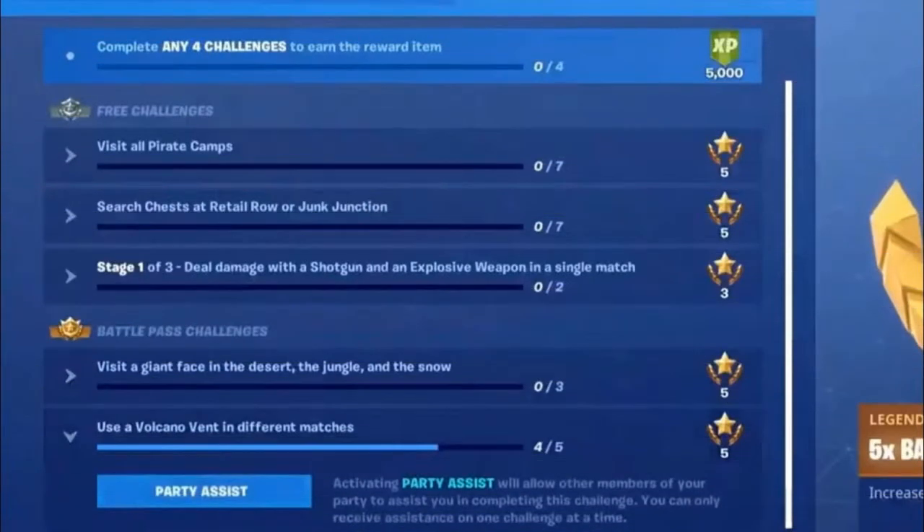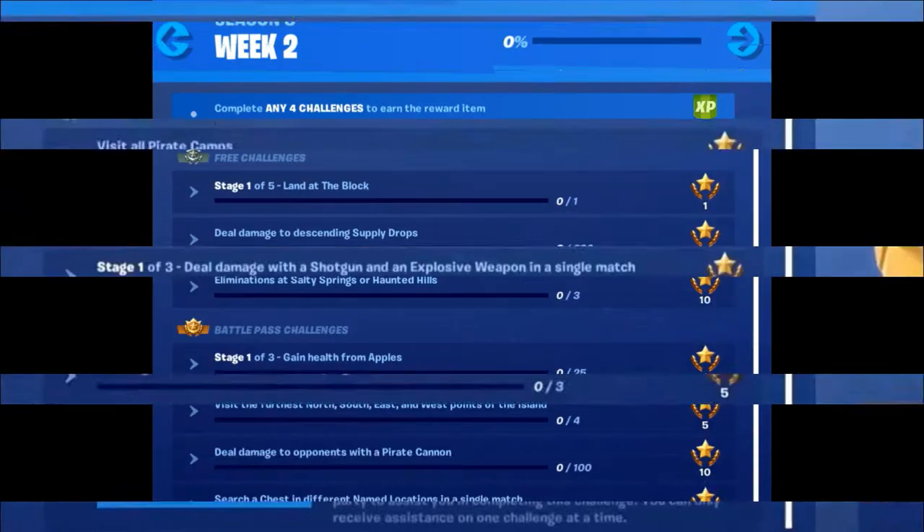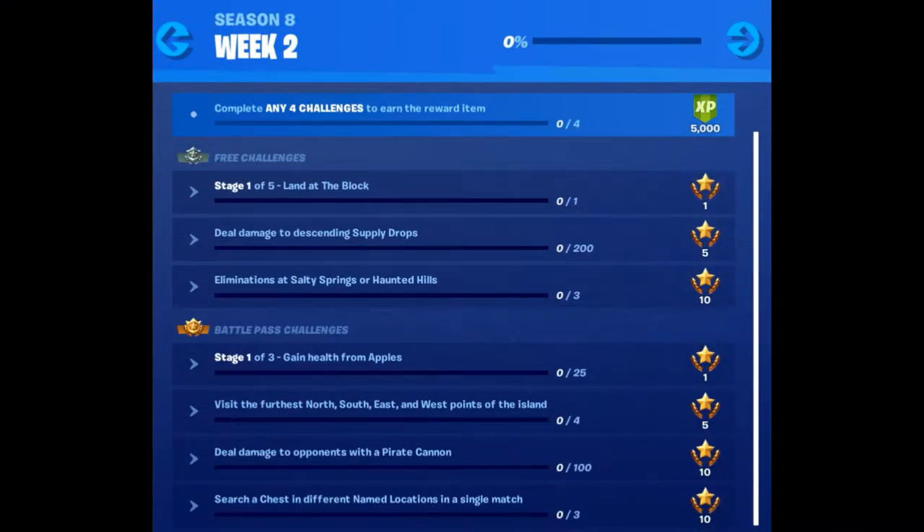You can now put challenges as your party assist, so if you struggle with one, you can complete it with other players in your lobby. Let's start by looking at an overview of the challenges before we go into the details.